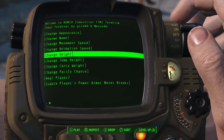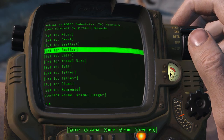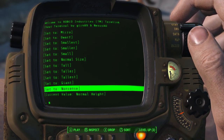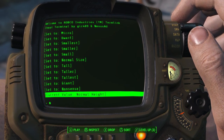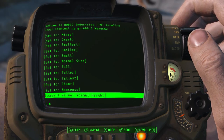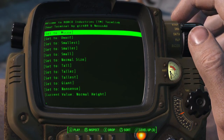For this one I just want to show you the height change. So 'change height' — you can go: micro, dwarf, smallest, small, smaller, small, normal size, tall, taller, tallest, giant, and nonsense. Nonsense is pretty big. At the bottom it says 'current value' — that shows what size you're currently at. It says normal height right now, just so you don't forget when you come back.